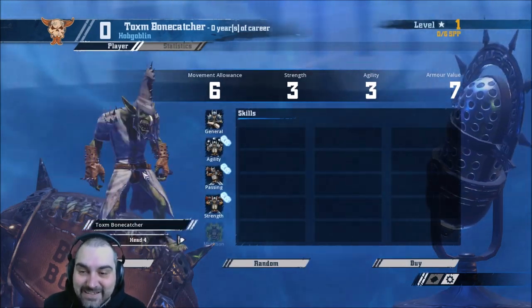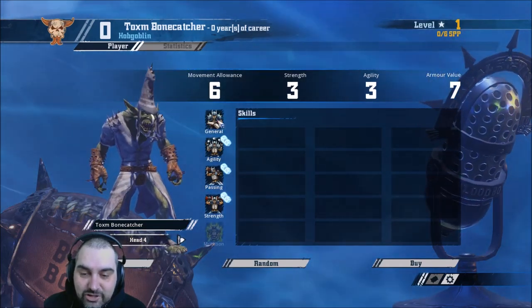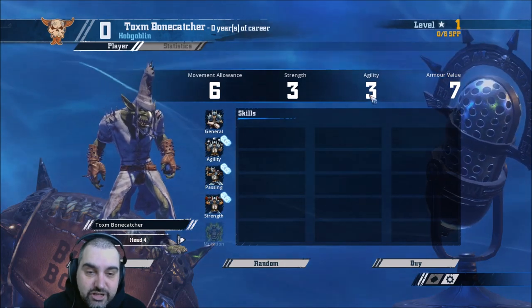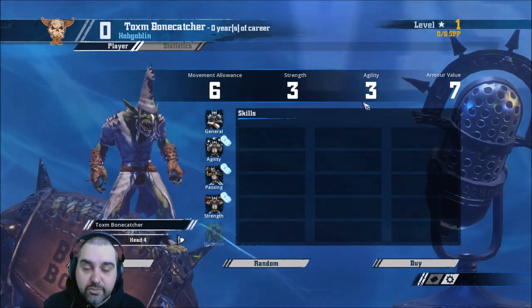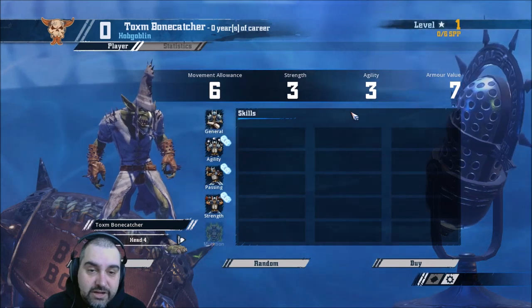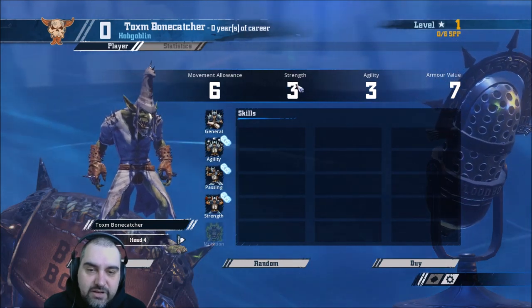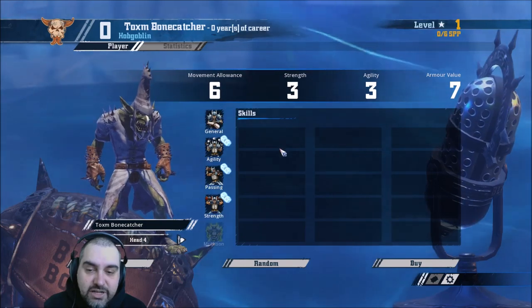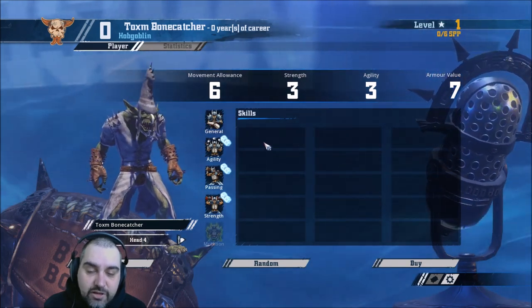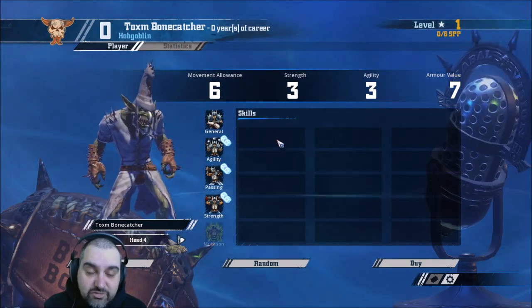Now for my favourite player — you can see he's an amazing new model. The Hobgoblins look really fantastic. He's only got General access. He's 40k for 6-3-3-7, so he totally outclasses a Bretonnian Peasant — loses Fend but gains a point of agility, which is obviously clearly amazing. They can become dedicated ball handlers easily. If they take a plus movement, strength, or agility, they can become quite good ball handlers. Definitely give them Block and Sure Hands. Hope for the double to give Block Sure Hands, and you've got a great ball carrier. Other than that they're usually just going to be taking Wrestle to defend themselves or Dirty Player to foul.